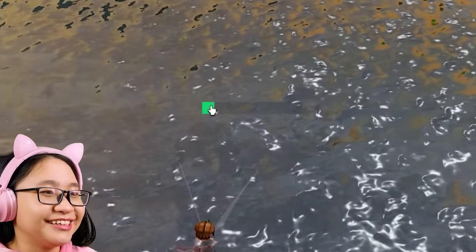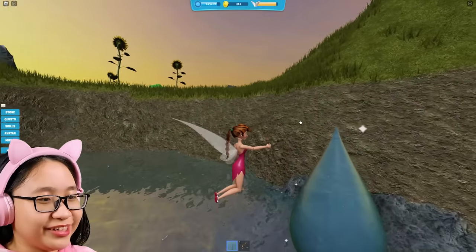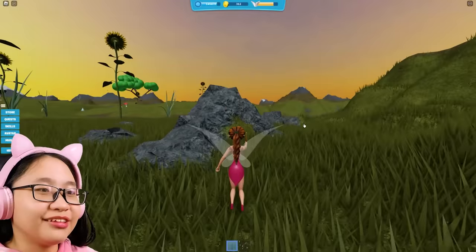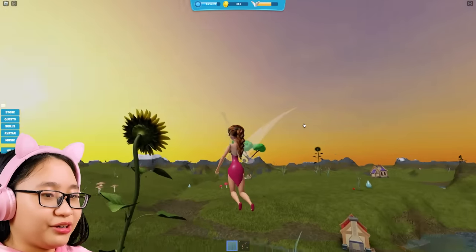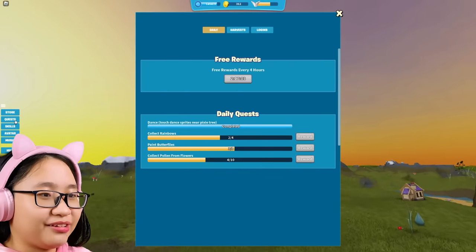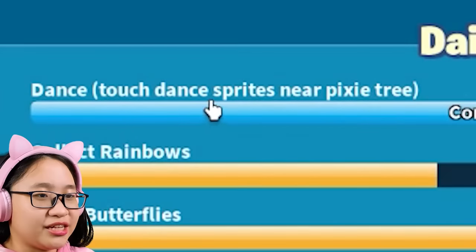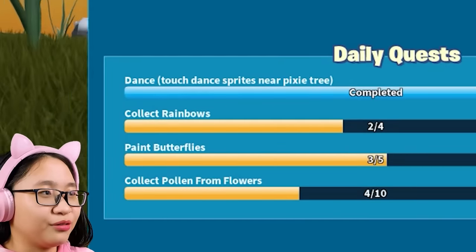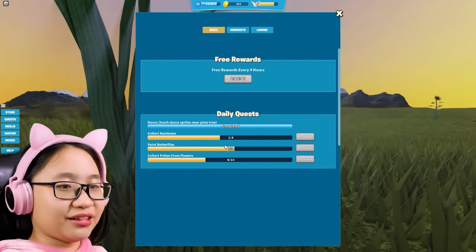It's almost done. There we go. There's a raindrop here but I'm too lazy to harvest it. So let's explore this place. Is there a rainbow here? Wait, let me go check my quest. Oh, it's still saved! Dance - touch dance brides near pixie tree. I already did that. Collect rainbows - I see no rainbows right now. Let me go check this. Paint butterflies - okay.